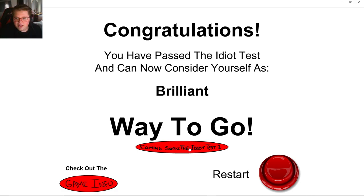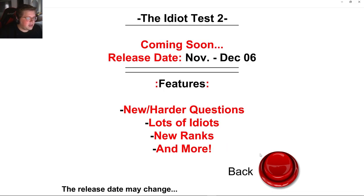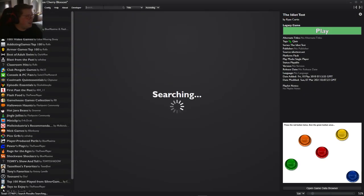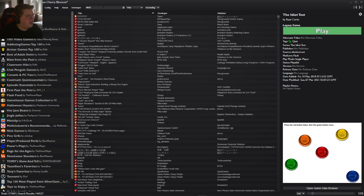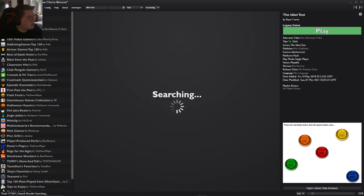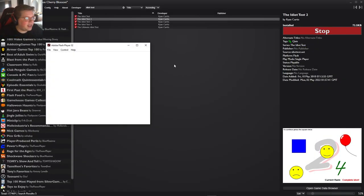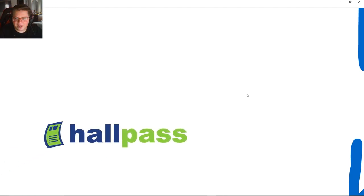Really? That was it? Dude, we passed that in 3 minutes. Is there another idiot test? Where's number 2 at? Idiot test 2 — alright, here we go. I straight up didn't expect that game to be done in like less than 3 minutes. What? Let's go to the next idiot test.